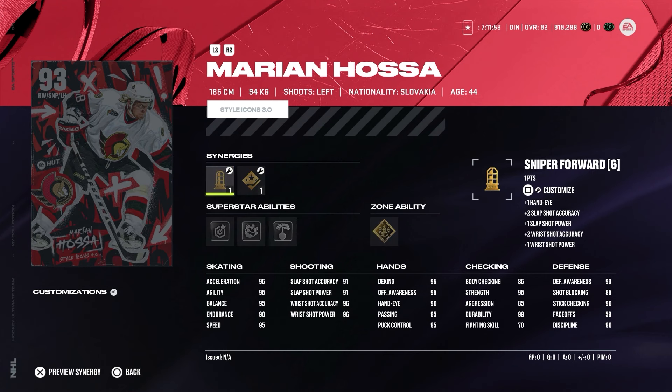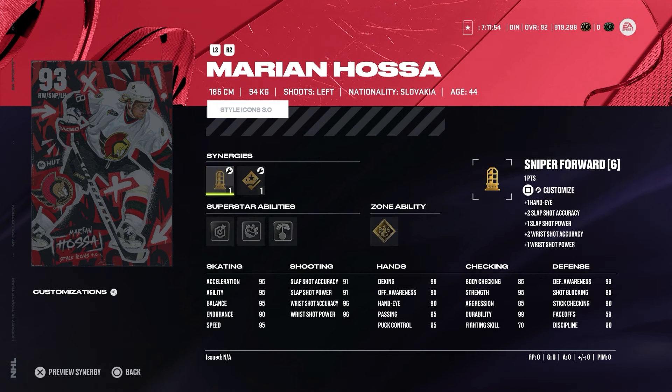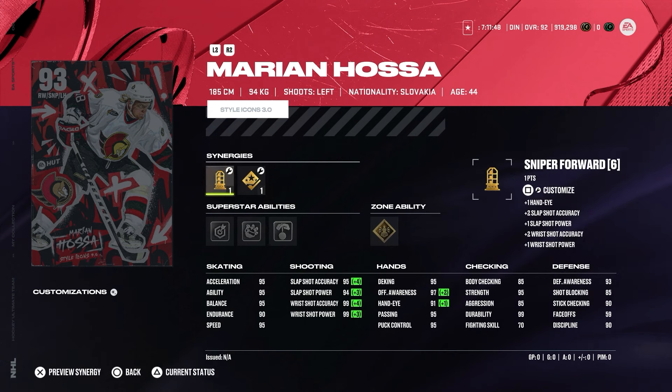Next one is Marian Hossa from the Ottawa Senators, also played for the Red Wings. Sniping forward, two-way forward, shooting boost, defensive boost, and checking boost. You can't get his speed up unfortunately, but if you activate the standard synergies you can get the shooting up to about 94. Acceleration and speed 95, endurance 90, agility and balance 95 — really good card. Also quite a big left-handed winger. I know he can play on the right, but I'd probably use him on left hand since he's a left-handed winger.